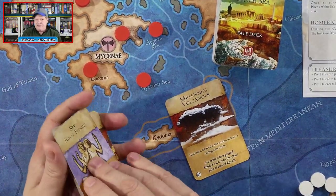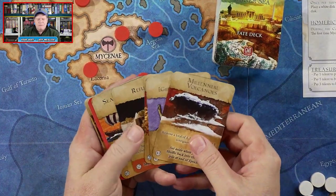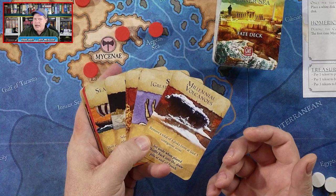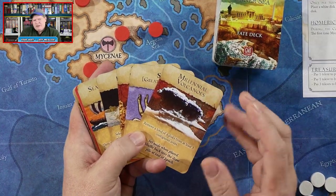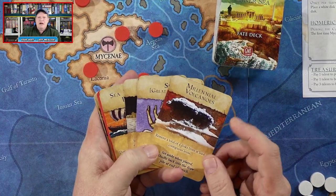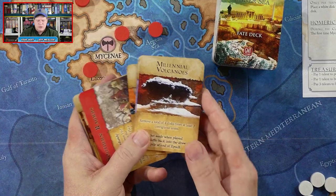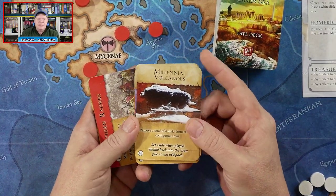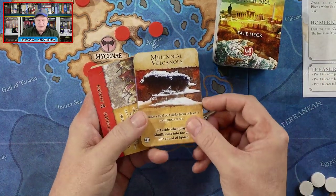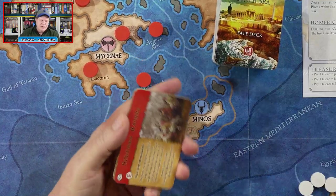At the end of the turn there's a draw phase — the most cards you can ever draw is five. Some cards say remove from play, others say shuffle back immediately, others say set aside until end of epoch. Then we have event cards, marked with a big red banner — there are seven events. These are played immediately when drawn, not held in hand. For example, Southern Raiders: the player with the fewest VP selects a land area on the southern edge and places four barbarian discs there and in every adjacent land area.